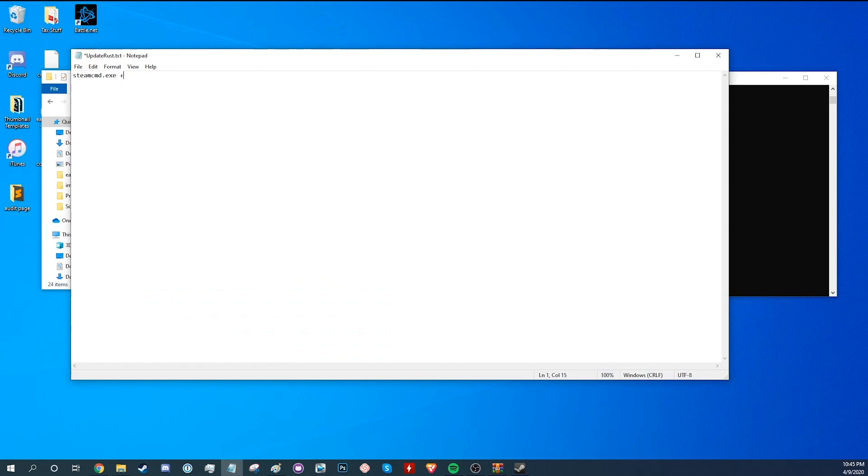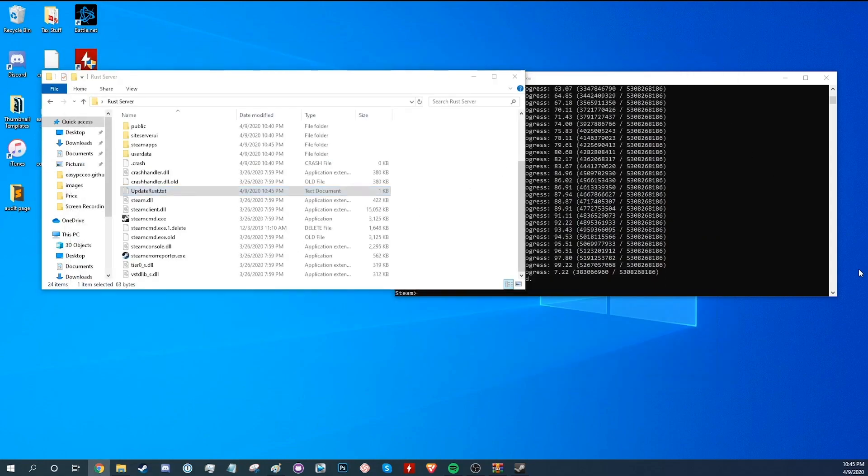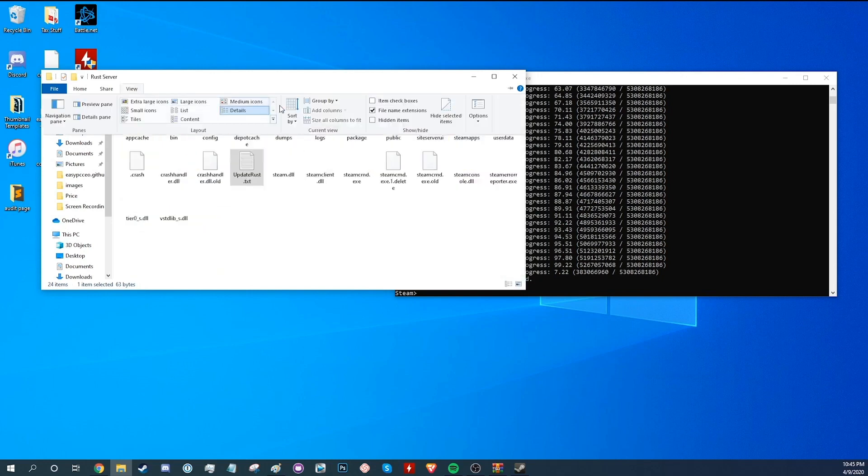For step four, for the application to make a Rust server, you will need a start batch file. For this, you need to go to the Steam apps and then the common folder. Here, create a new document and enter some more commands — all of them can be easily found online and the order of commands should be maintained or else the server will not work. You can change some aspects of the command, such as the size of the game's world and the number of players on the server. Save this document as a batch file as well.